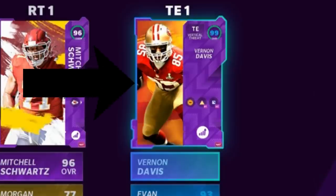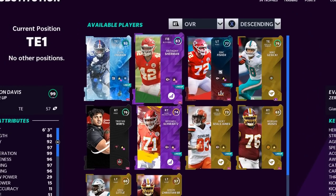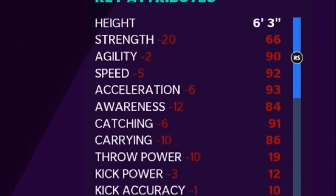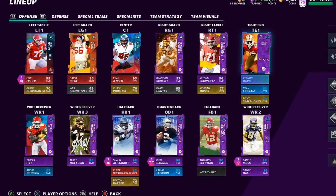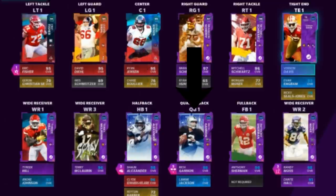I have Vernon Davis, 100% maxed out, 97 speed — that's gonna be important. But I could probably run this with Evan Ingram or Darren Waller; any number of very fast tight ends will work. The faster the tight end, the better the offense is gonna work. That's probably number one. Honestly, nothing else really matters — you just need a decently fast running back and a decently fast quarterback.